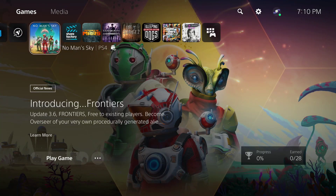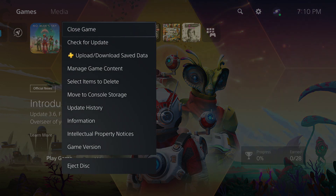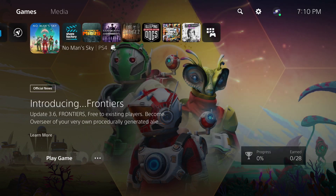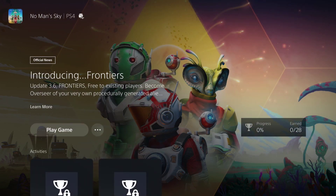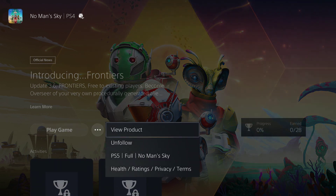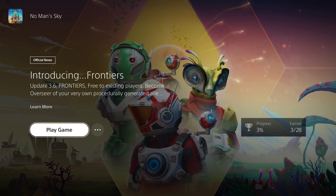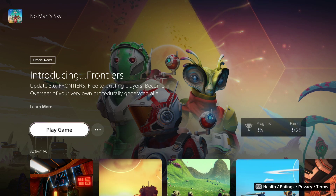We have No Man's Sky right here, and at the top you can see it says PS4. If you hit Options on it and go down to the bottom, there are two ways you can do this: you can go to Game Version and select PS5 No Man's Sky, or you can come down to Play Game, click the three dots, and say PS5 full No Man's Sky. This will switch the edition over to the PS5 edition.